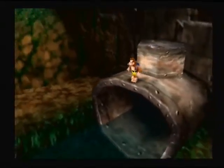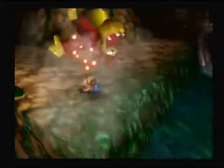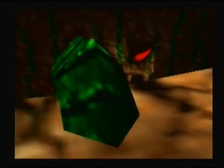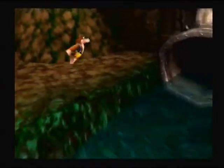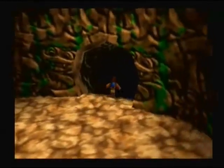Now you may notice something I didn't point out earlier. If you look down there to where the Treasure Trove Cove level is, you can see the little eyes and mouth that makes it look like a face. And if you look up here to where the Clanker's Cavern entrance is, you can see that same kind of face. That's how you know you're going into an area that opens up to a level — look for those faces.